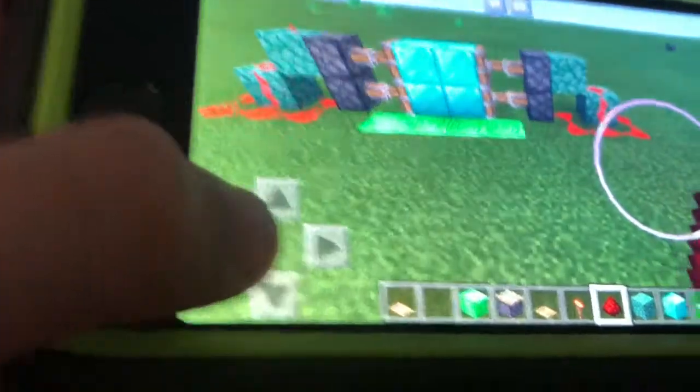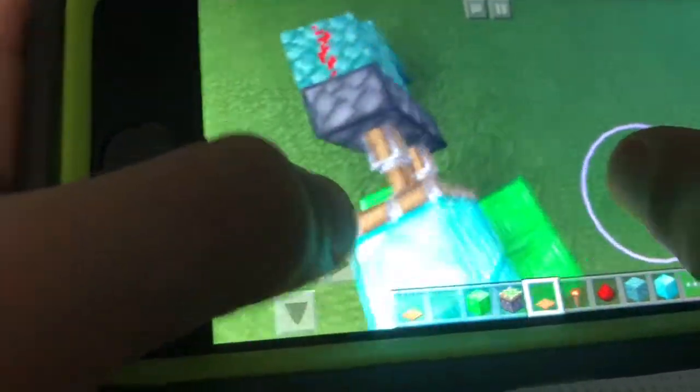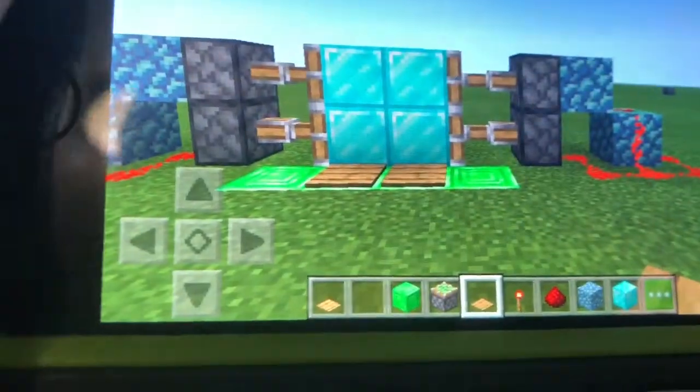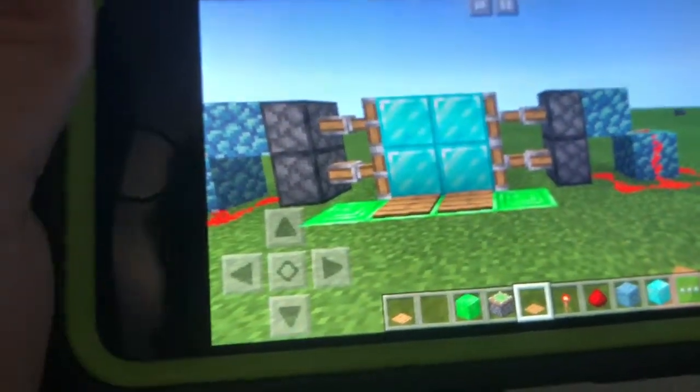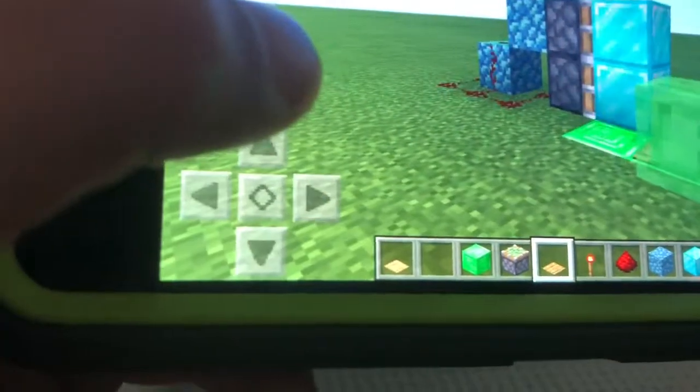When you've done that, you are gonna want to take your pressure plate and put two down right there, and on the other side two down right there. Then try to walk through - it should look like this.